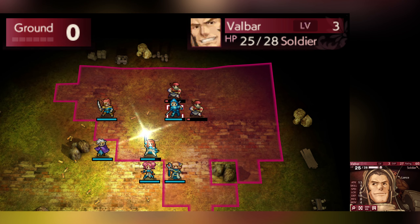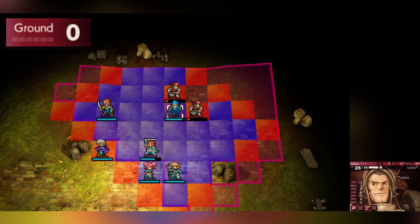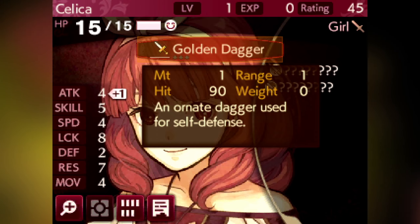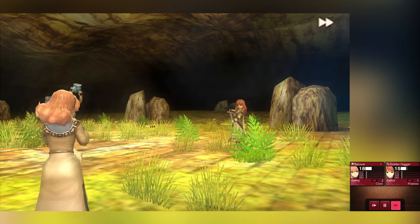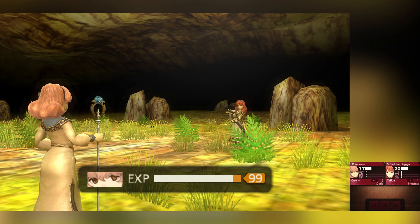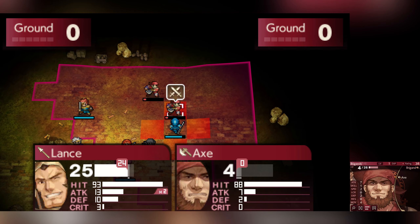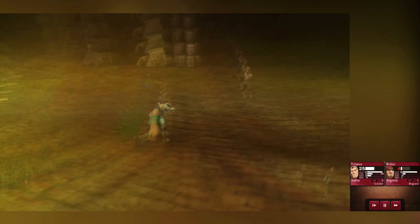I expected the prologue to be unchanged, but I was shocked to see Conrad instead of Mycin. Celica also had her golden dagger for some reason, but otherwise this chapter was completely fine. Surprisingly enough, the in-game cutscenes have also changed, though they can be a bit odd considering that the dialogue stays exactly the same.